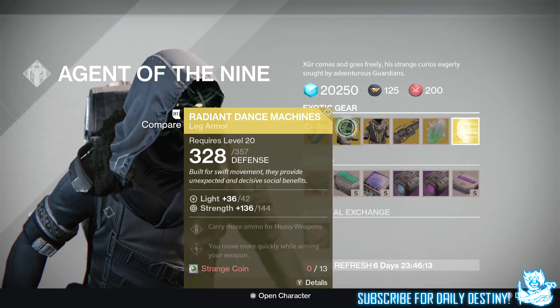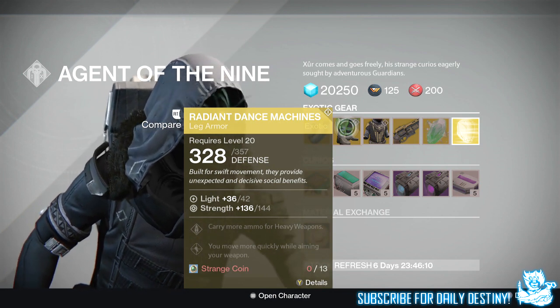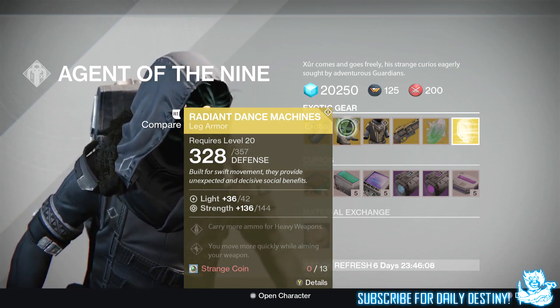For the Hunter he's got the Radiant Dance Machines, giving you 144 Strength — not bad whatsoever. You carry more ammo for heavy weapons and you move quickly while aiming your weapon. These also cost 13 Strange Coins.